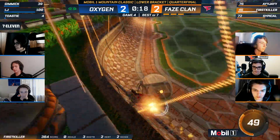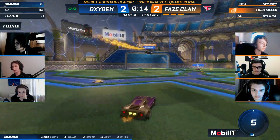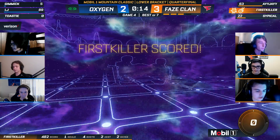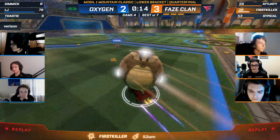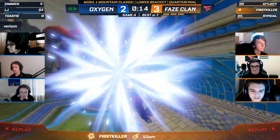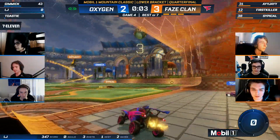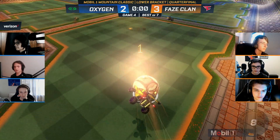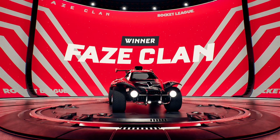Phase — we've seen them have last-second heroics all series long. Now First Killer on the dribble gets the bump on Toasty. First Killer with the dagger — if there's anyone who can do it, it's First Killer. Give him room and give him boost, that's all you need. Toasty didn't even buff him, he just went right over him. Some slip reset from Toasty, backboard play — AJ screams in and prevents Gimmick from taking the shot. Phase clan will win it — what an effort!